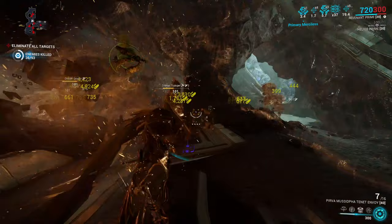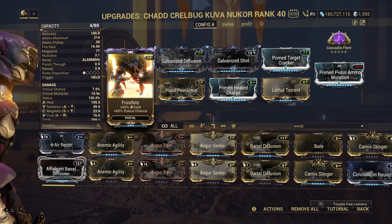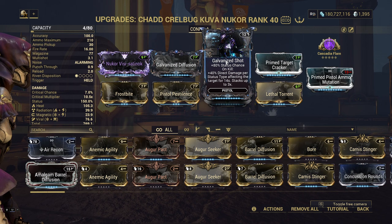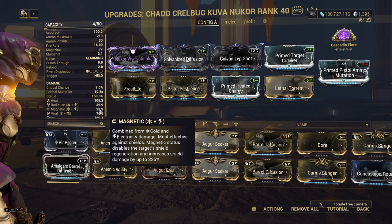To stick with secondary weapons as an example, if we build a weapon for Viral and Heat, using Magnetic or Radiation as a Lich or Sister element adds a lot more value to that build. Kuva Nukor is a great example. With Radiation as base and Viral plus Primed Heat in the build, adding Magnetic on top makes it a perfect weapon to prime enemies regardless of the faction they belong to. Magnetic rips shields and it's extremely potent as a status, but as a Lich elemental it has a rather low damage contribution, which is very good as you don't need much of it.